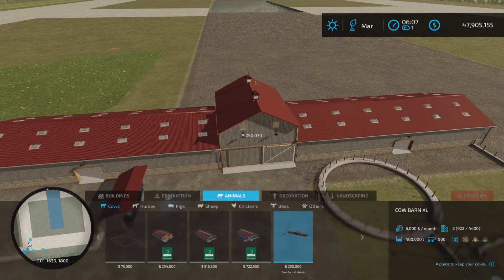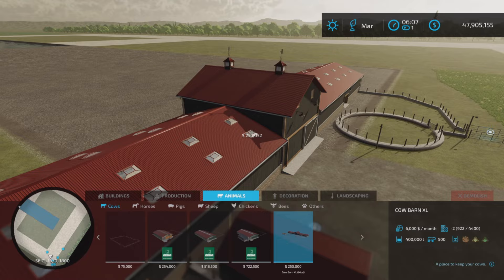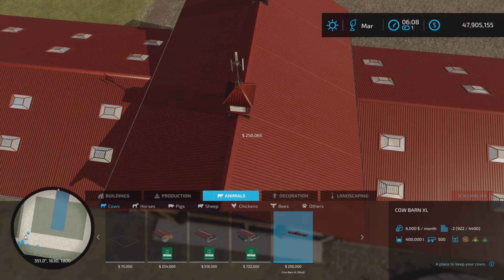There are 22 different color options, so you can change the look of the outside to any color you want. Also, bottom right-hand corner you can see Cow Barn XL. These turbines up here generate 250 dollars per hour income.